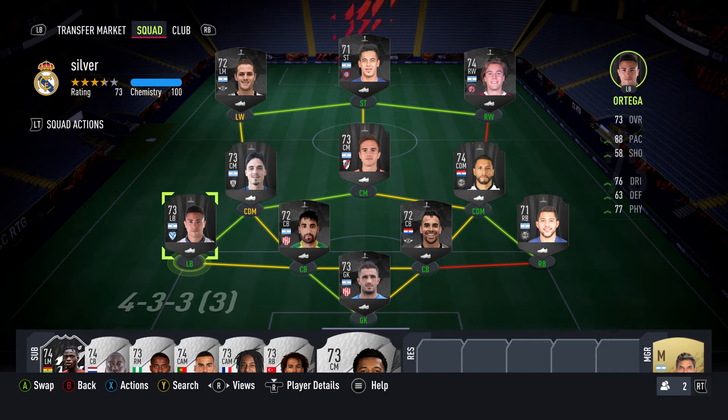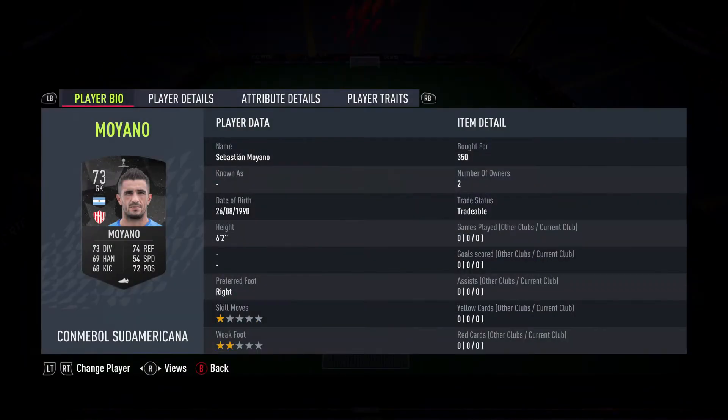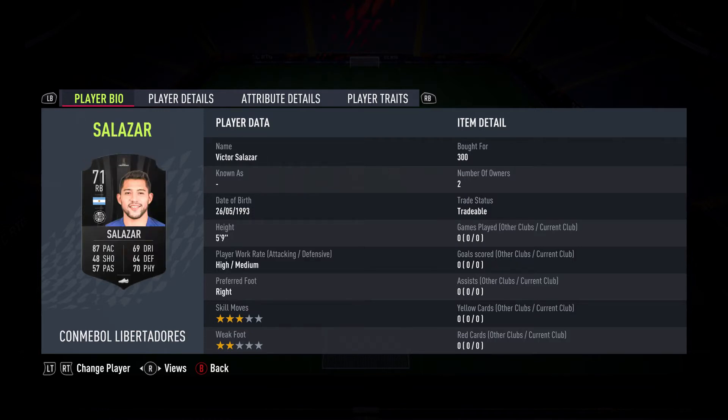Welcome back. We have a cheap team here coming in just under 4k. If you want to replace this left back, you can get it for 3k or under. We can go through and see what we bought each card for and who they are. If you want to pick this team up, it's going to be a very cheap, beastly team for the silver objectives and things like that going forward.